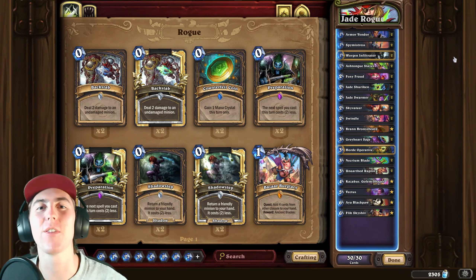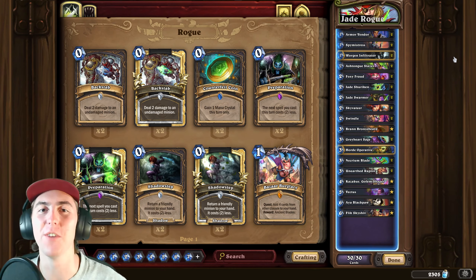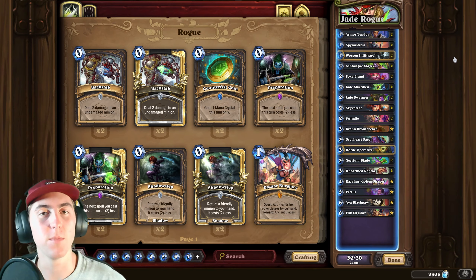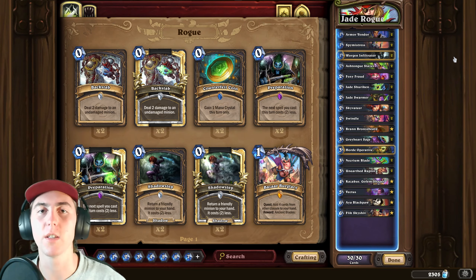What is up people, TenZit here and today I'm back with another Wailing Caverns Wild video. Today we have a very special deck in Jade Rogue. This deck, obviously as the name says, has a Jade package in it, which is very unique for Rogue, and is combined with a Stealth package. The Stealth package allows you to put some nice pressure on opponents while you're developing your Jade strategy. But you're here to see the deck play, so without further ado, let's get into those games!